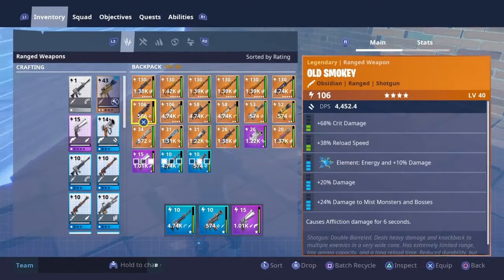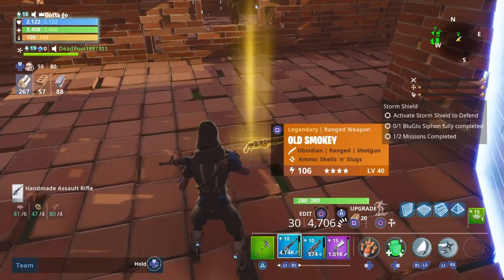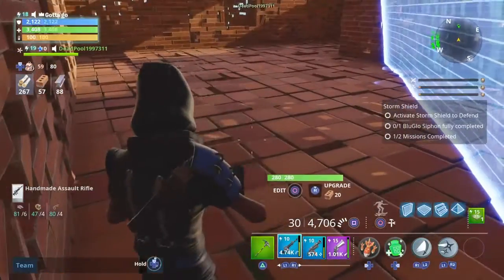Okay, I'll give you a 106 old smokey for the slice and dice. Slice and dice? Okay, okay. I want to go drop it in the corner here — drop it in the corner.